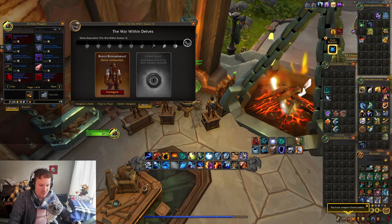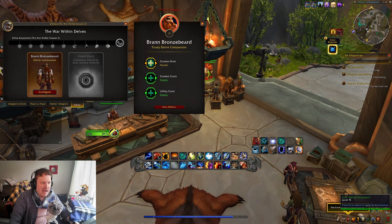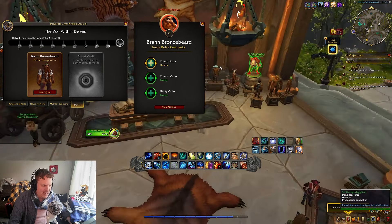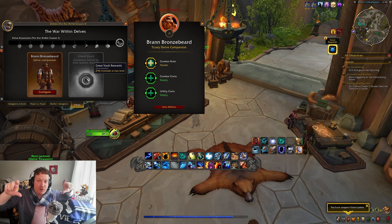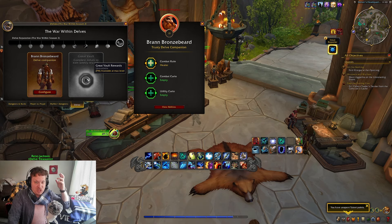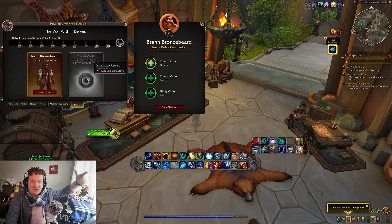If you're delving a lot, chances are you'll run into a bountiful delve, and if you've progressed far enough you can use a coffer key to unlock a really cool chest. Also, one of the final things you get from delves is a new Great Vault reward track — they've replaced the PvP Great Vault track with a delve track. The gear from the delve track won't be as high item level as Mythic Plus or Raid at the highest levels, but early in the season it's going to be very valuable.